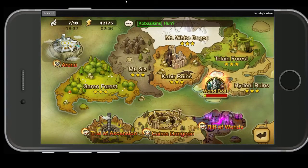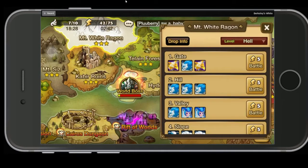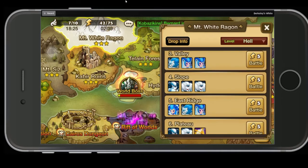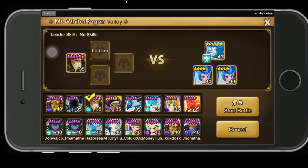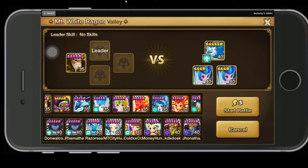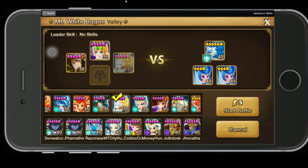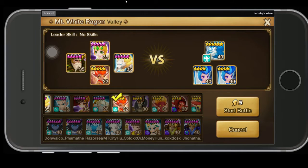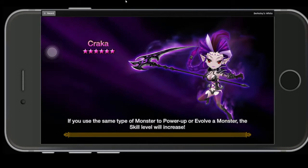We're just going to test this on some Mt. White Ragon. Let's just go to this one and take these guys out and just put Shannon — just give him attack buff — and let's put Bella for a defense break.